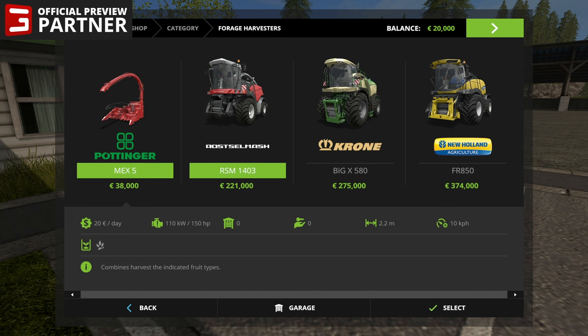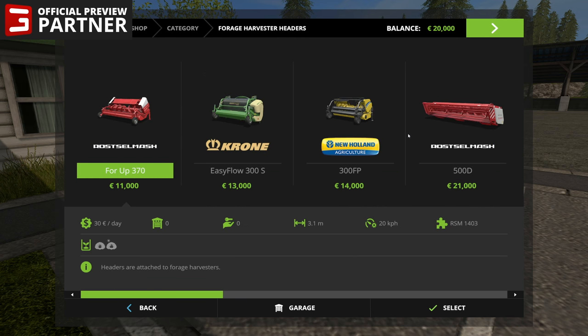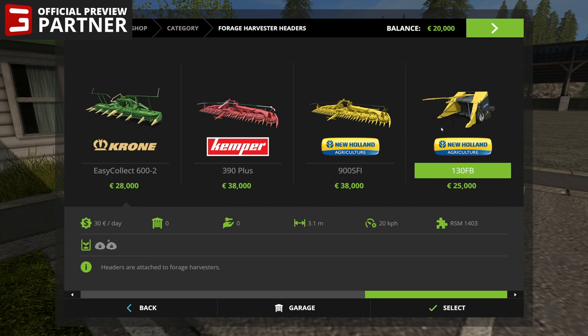Forage harvesters — we've got the Rostelmosh RSM 1403, the Corona Big X 580, and the New Holland FR 850. One thing I wasn't expecting — the FR 850 is a much more powerful version than the Corona Big X 580. I was kind of thinking the New Holland was the weaker one, but apparently that is not the case, so a lot of people will be using that one. We also have headers for the forage harvesters. The last header, the New Holland 130 FB — this is the one you're going to use for the young poplars and chipping those trees.